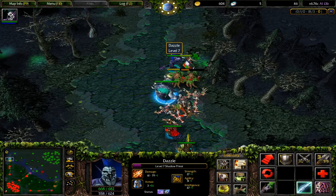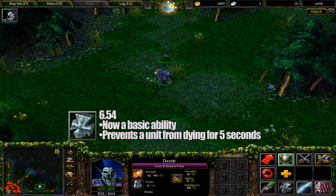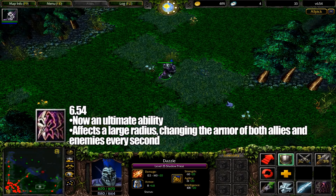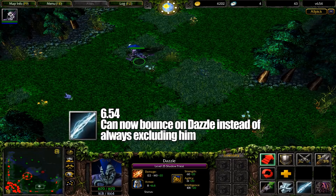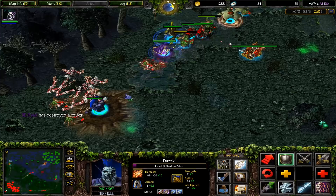The first notable change occurred in 6.54, where Weave and Shallow Grave were reworked. Shallow Grave became a basic ability that prevents a target hero from dying for 5 seconds — essentially what we're working with today. Weave took the place of his ultimate, still affecting armor for both allies and enemies, except now in a gigantic radius. This was the teamfighting tool Dazzle needed, hitting the entire screen with a spell that lasted 24 seconds at max level. Also, Shadow Wave had a quality of life update where the spell could now bounce on Dazzle rather than always excluding him.